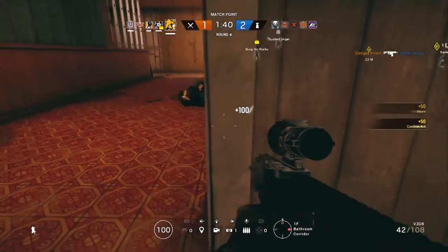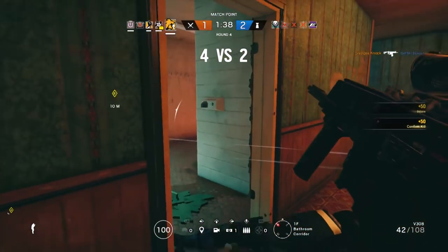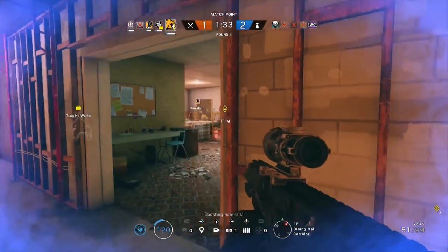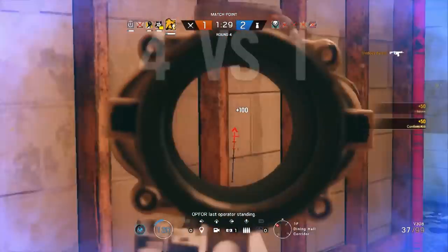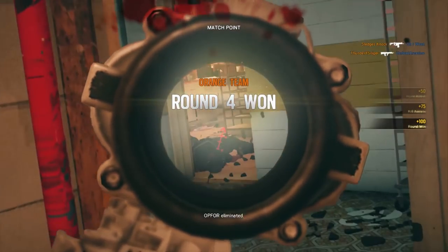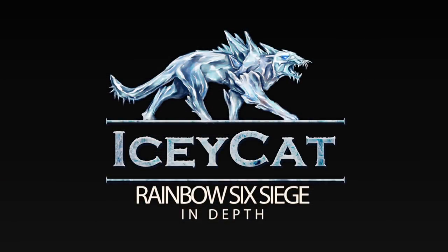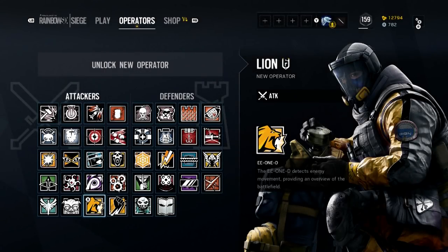Hey everybody, how's it going? IcyCat here and we are continuing our profiles for Operation Chimera. This time we're taking a look at Lion. He brings some much needed intel to the attacking team and we're going to break down his weapons loadout, gadgets, and the ways to get the most out of how to use them. This is the second video we're doing on the CBRN unit that is a new addition to Operation Chimera. We were talking about Finca in the previous video and now we're going to take a look at Lion.